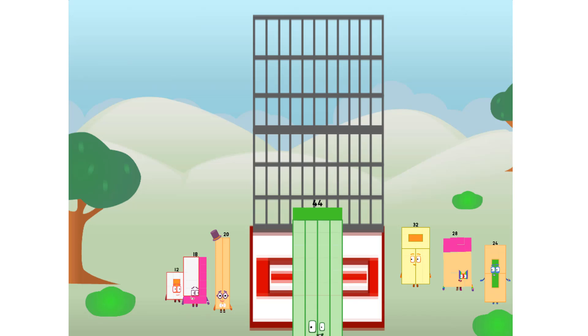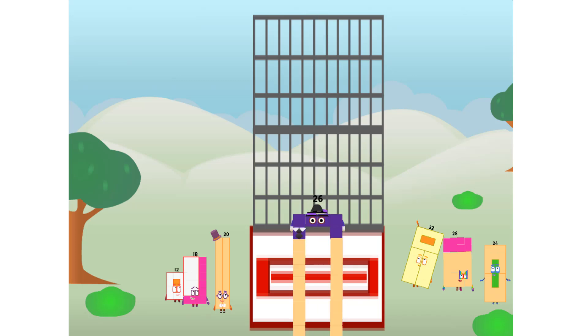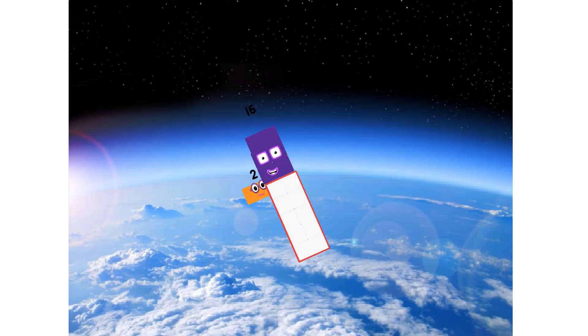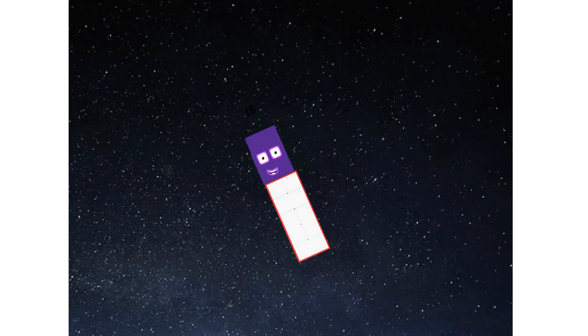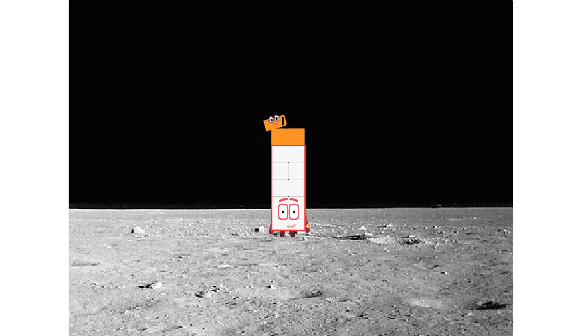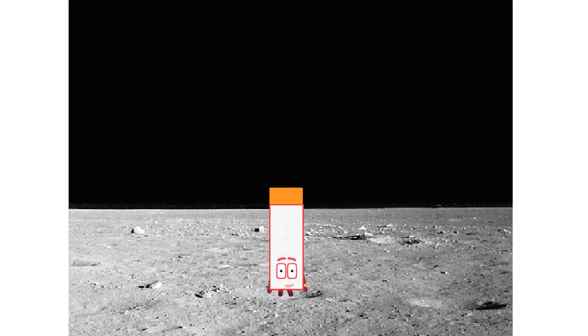You think that's impressive? Hold on to your blocks — you're going to love this. Prepare for launch. We have liftoff. Primary launch stage completed. Engaging secondary stage. We've reached space — second stage complete. Entering lunar orbit. Launching lunar lander. The square has landed.